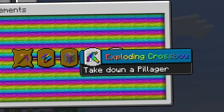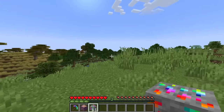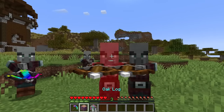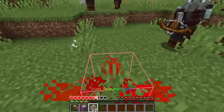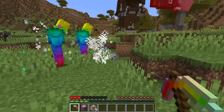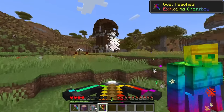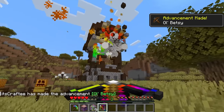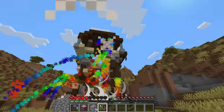Next up on our advancements: take down a pillager. I've got my new rainbow golems to help out. There's the outpost — hello Mr. Pillagers! There are a lot of them. Let's smack them. Golems, rise! Yes, get him! He dropped something — we got our Exploding Crossbow! It's not just rainbow, this bad boy explodes. Very rainbow, very explosive, very overkill.